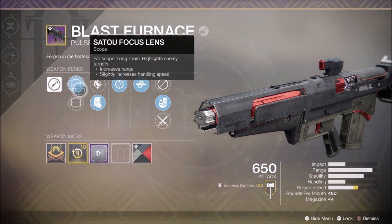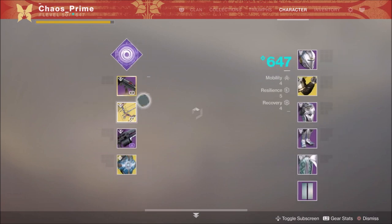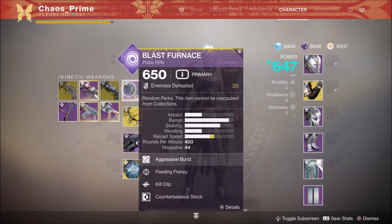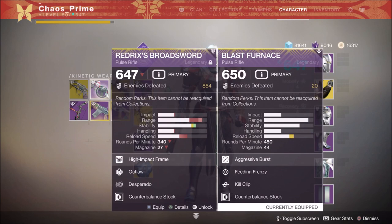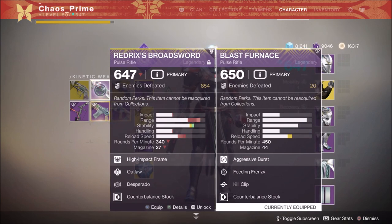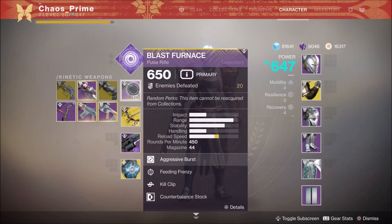Both in PvE and PvP, I'm in love with this weapon. Bygones was my weapon of choice but not anymore. The four-bullet Blast Furnace has more impact and more range than Bygones — it loses a bit on stability and handling, but everything else is superior. You have higher rounds per minute and a higher magazine. Compared to the Redrix Broadsword it also has superior range, better reload, though slightly lower stability. Of course the Broadsword's standard stats aren't what matters — it's Desperado when you proc it — but getting that to proc requires you to play a different way.